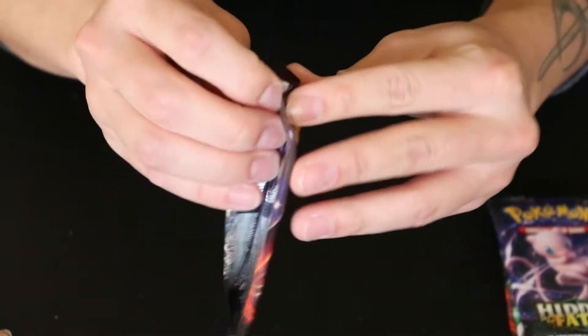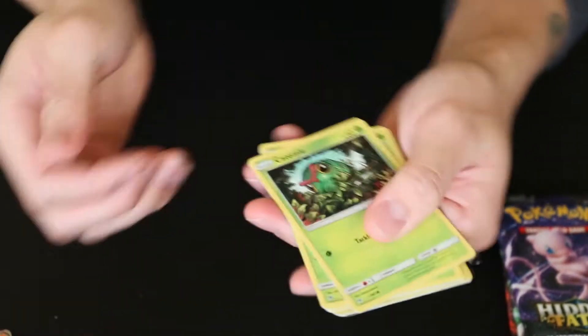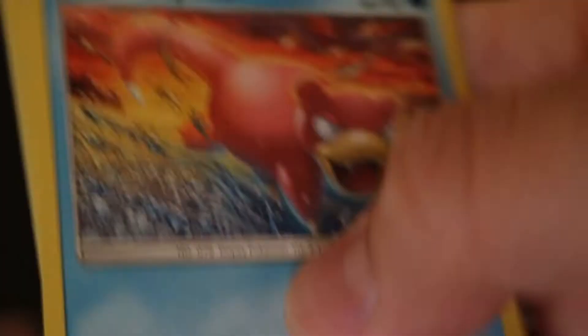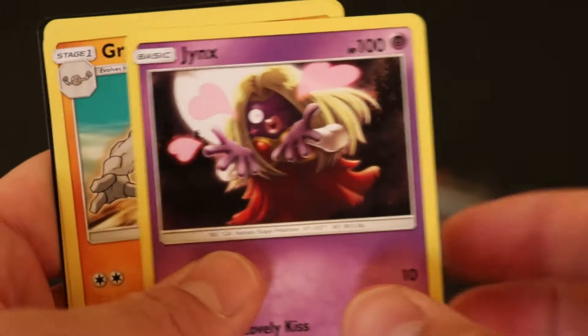We'll start off with the Charizard pack here. I don't know how to do that really cool card trick where people put the foils all the way hidden in the back, and then as they unbox it they save the best for last. So I'm just going to open these up the way I want to — the only way I know how. Let's see what we got. We got Caterpie, Paris, Charmander. I'm reading these backwards so it's super hard. I'm going to switch my angle. We got Slowpoke, Psyduck, Wheezing. And this little shiny guy here — pretty nice. Butterfree, an Energy card, Jinx, Graveler, Farfetch'd, and another one of these.